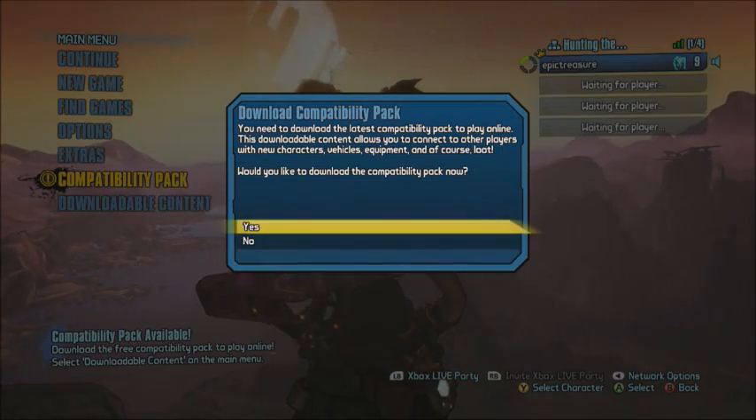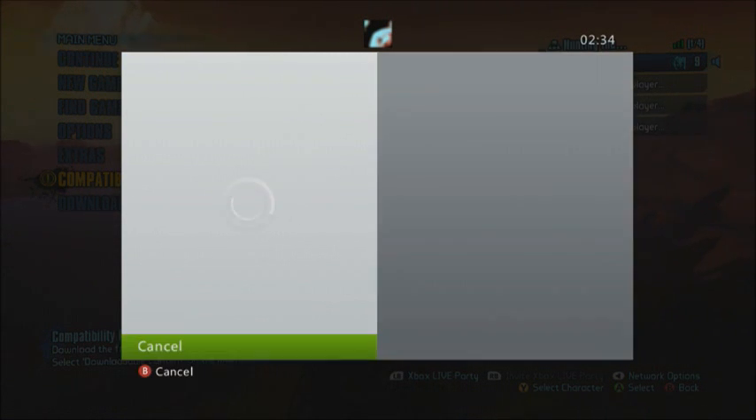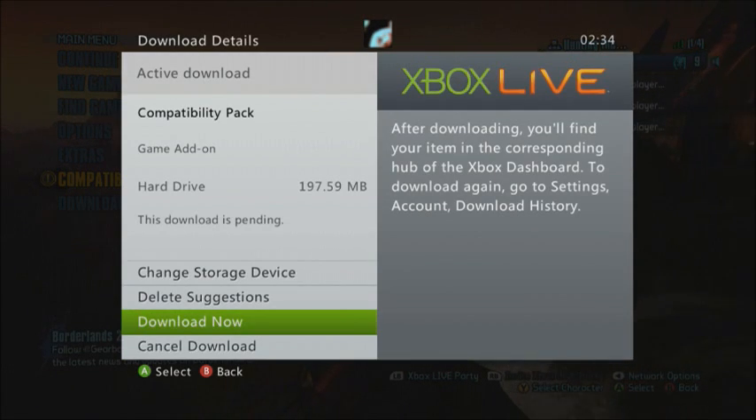Now all you need to do is jump onto your main menu again, go to compatibility pack, click yes. It should say free now instead of minus one Microsoft Point. Fingers crossed. Mine took about half an hour to resolve, to change from that minus one Microsoft Point over to free.